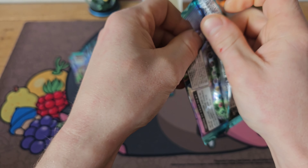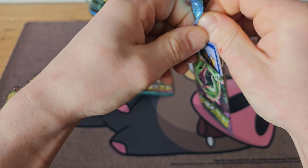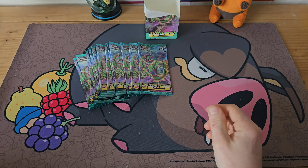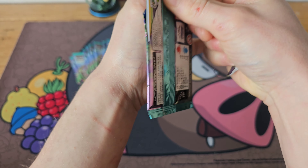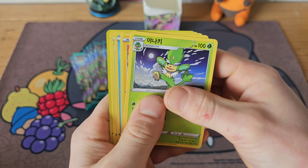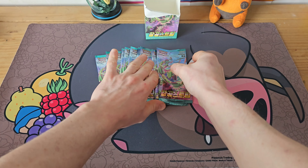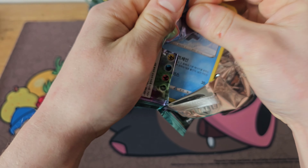I got six pulls in the previous box, I think — I'll have to edit that in exactly. Looking like this might be similar. We've only got about six. We got Flapple there as our rare. Six seems to be what I'm hoping for, though I'd like more obviously. We've got a Victini holo — that's a cool holo. I really like when they make the legendaries into really nice holos.